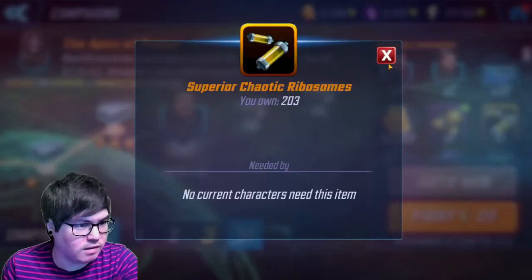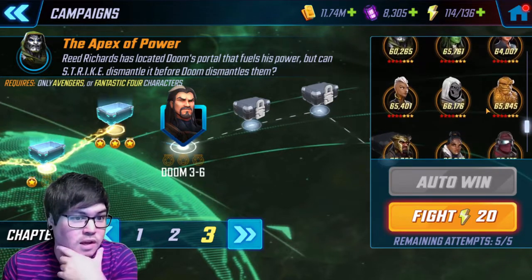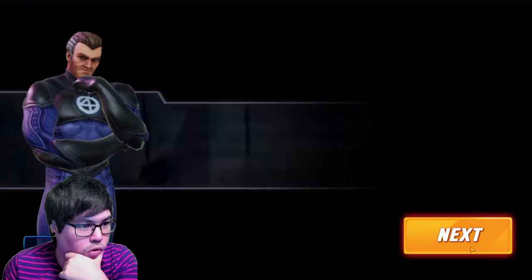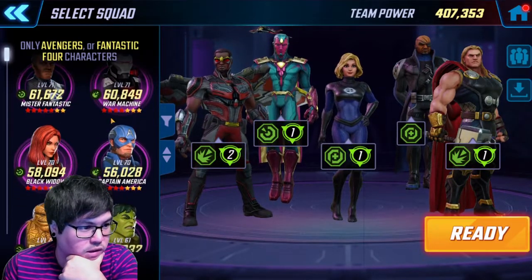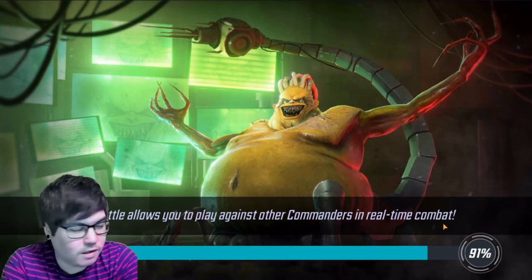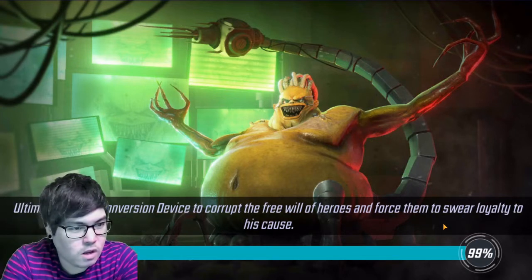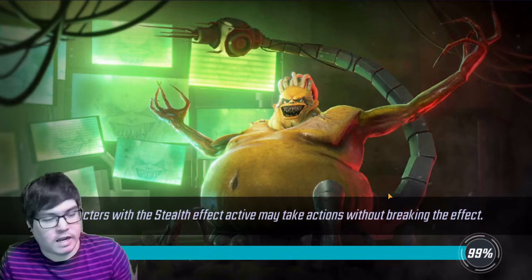So we're on the Graviton farm node here. We're getting some superior chaotic ribosomes and some purple damage catalysts — nothing too big. Looking at what we're facing: a Doom, She-Hulk, Taskmaster, Shuri, and a bunch of other random characters. This could be quite tough — 3-6 has ten enemies. The Doom sounds kind of scary. We're going to use the same team. I don't really have anyone else that's all that great, so we're going to keep calm and carry on and hopefully get through this together to 3-7.